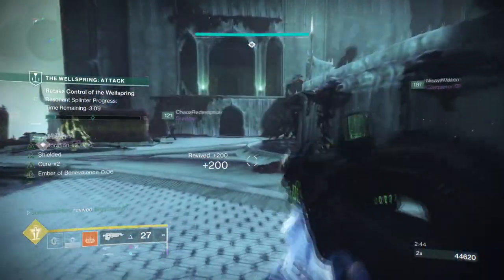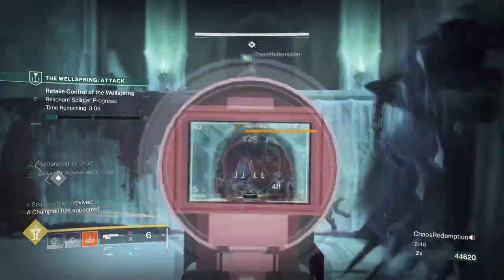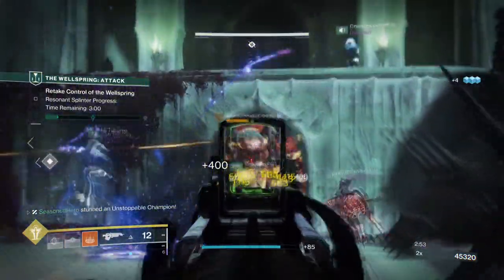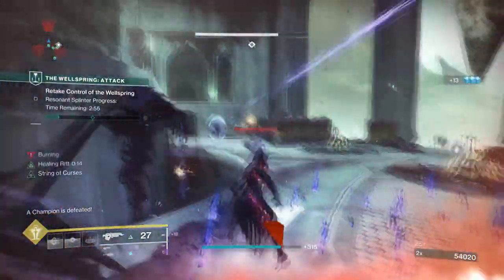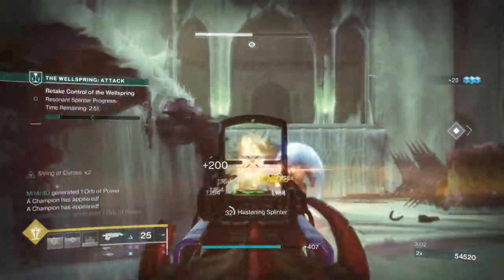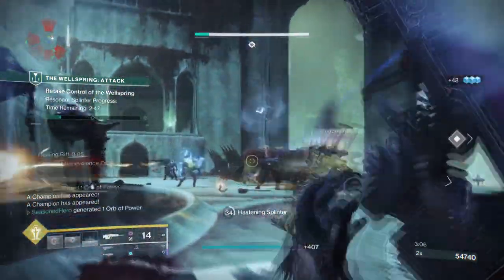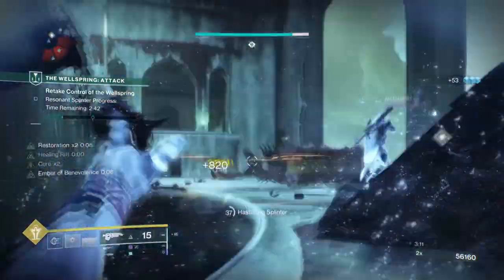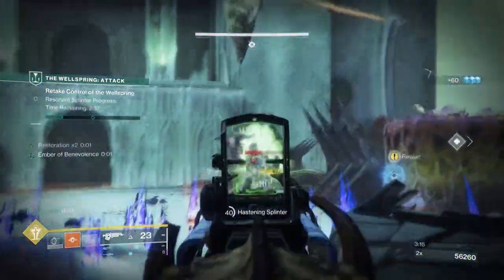Hey fellow heroes and welcome back to another end game focused build for the Warlocks. Today we're going to be looking at the Phoenix Protocol exotic with Solar 3.0, as it's been requested by a subscriber but also because there hasn't been much talk about the exotic at all. Before subclass 3.0, this exotic was the best item to use in all content if you wanted a steady stream of supers and healing on demand. As of lately that hasn't been the case, so I want to show you my findings and how the build around the exotic with Solar 3.0 works. It's still good but it's not as good as it was before Solar 3.0 arrived.